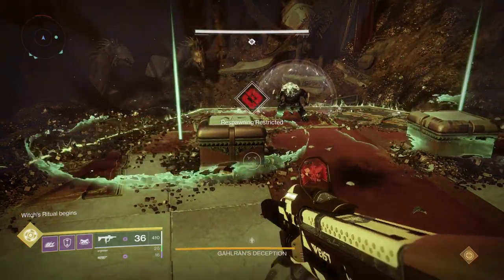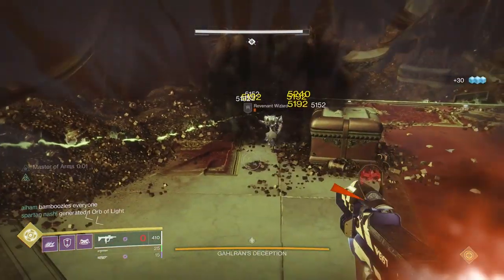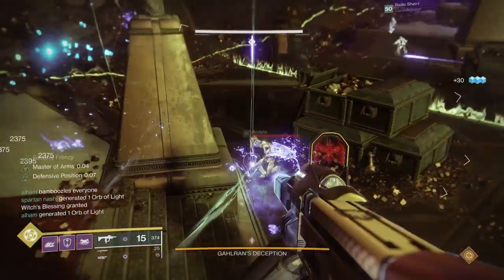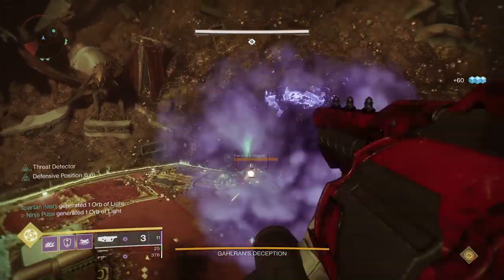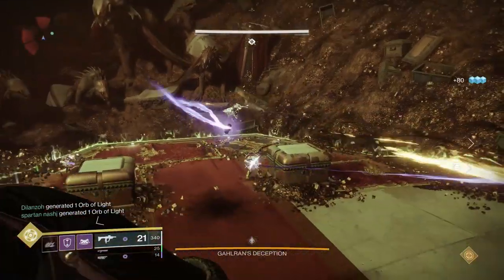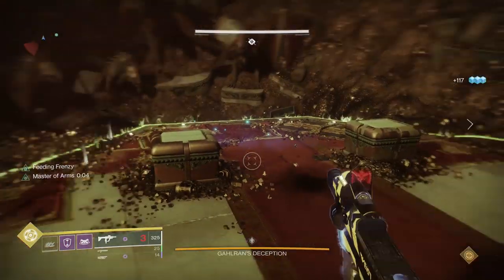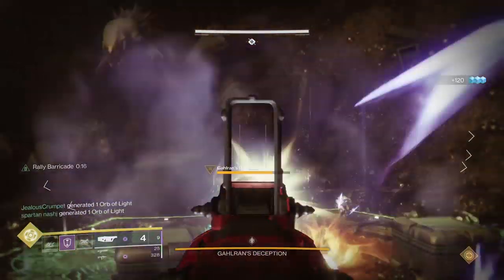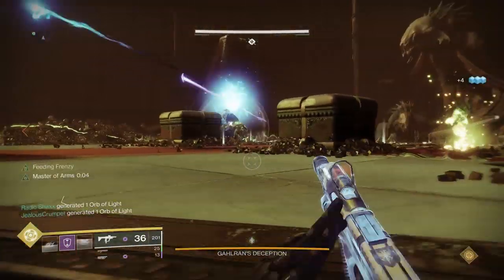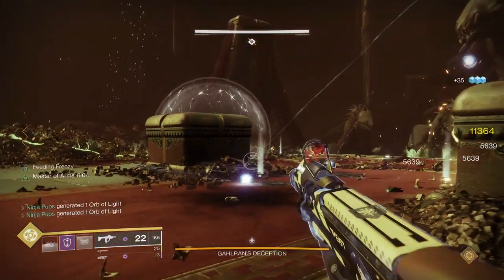For the third encounter — aka phase one — this is where those warlocks and titans start to really make the difference. The best thing you can do here is actually be aggressive, unlike the first encounter. While you can play at range and be fine, the longer you let the wizards and ogres stay alive, the deadlier they become. Things like shotguns and fusion rifles should make quick work of any elite enemies. If you do have the boss, you'll need to adapt and keep the high ground for most of this encounter. Well of Radiance, Rifts, and titans using Helm of Saint-14 and their Ward of Dawn bubbles are a really great strategy for surviving, especially if you have the deception.